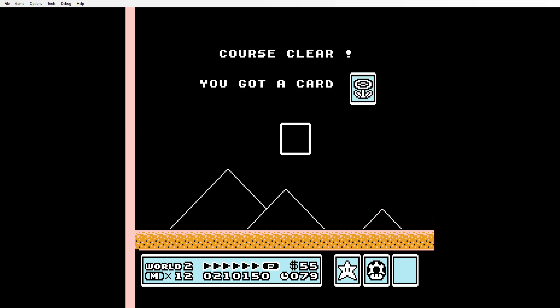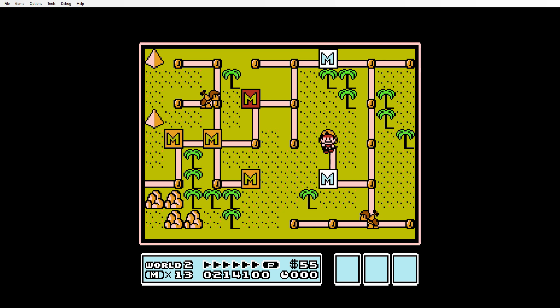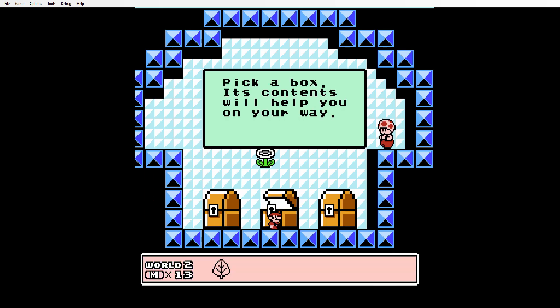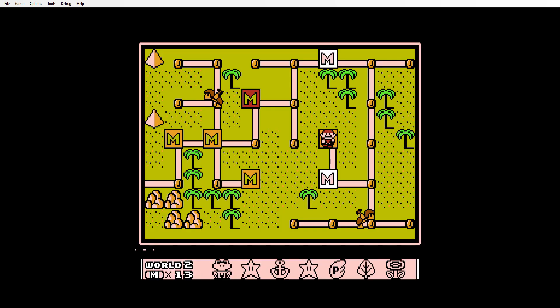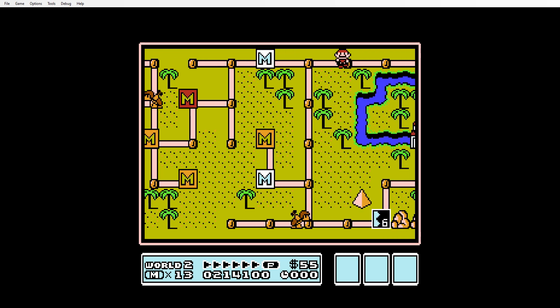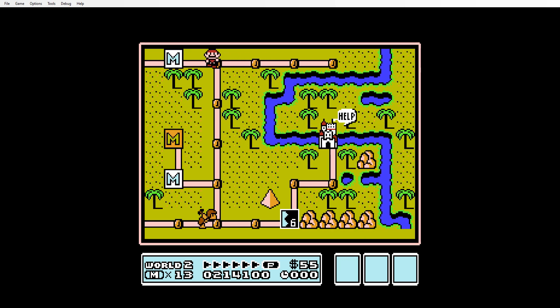I got one of each! I feel like one of each should be like a 2-up or something, because it's kind of a neat thing - it's like a pattern. Pick a box. I went the wrong way - there's a level six in this world. That's different.